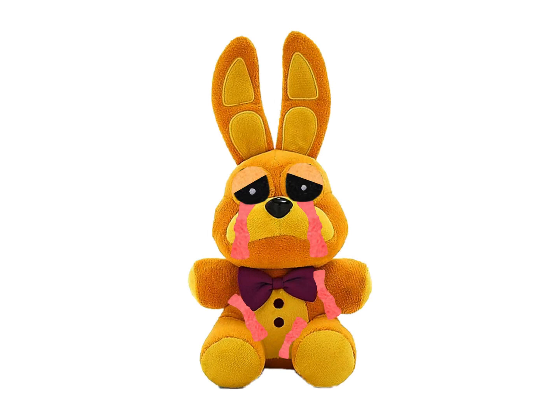For Spring Bonnie, I got a Spring Bunny plush, gave it creepy eyes, and put a Golden Freddy-style element in the pupils — not fully in there. I added eyelashes to make it look sad, then used Merge felt and slapped it on to make it look like he's bleeding.